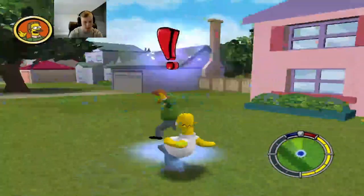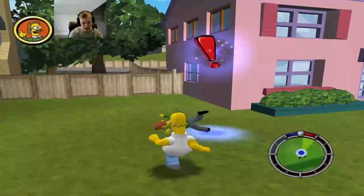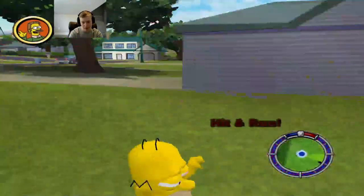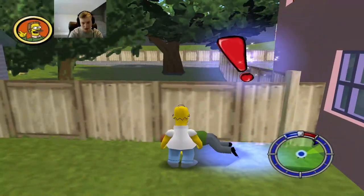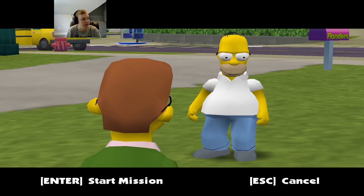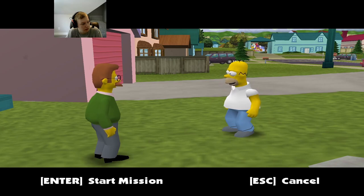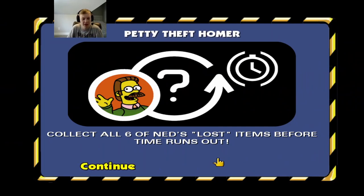We're beating up our neighbor a little bit. Ned says he's all in a dither — so many of his possessions have disappeared. He called the police to find the culprit. His lawnmower, cooler, lawn chair, a family portrait, even Rod's inhaler are missing. Homer realizes he borrowed all of Flanders' stuff and needs an excuse to leave. Homer says he thinks he has to go shuck some corn. Apparently Homer took Ned's items and didn't return them, so now we have to go collect all six of Ned's items before time runs out.